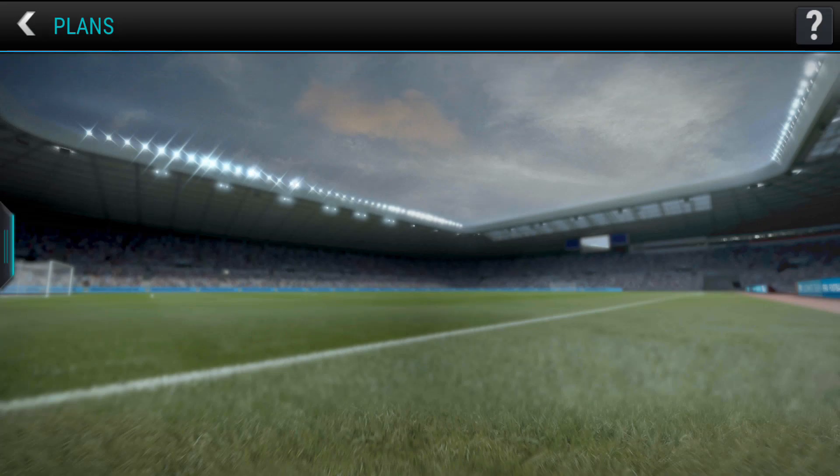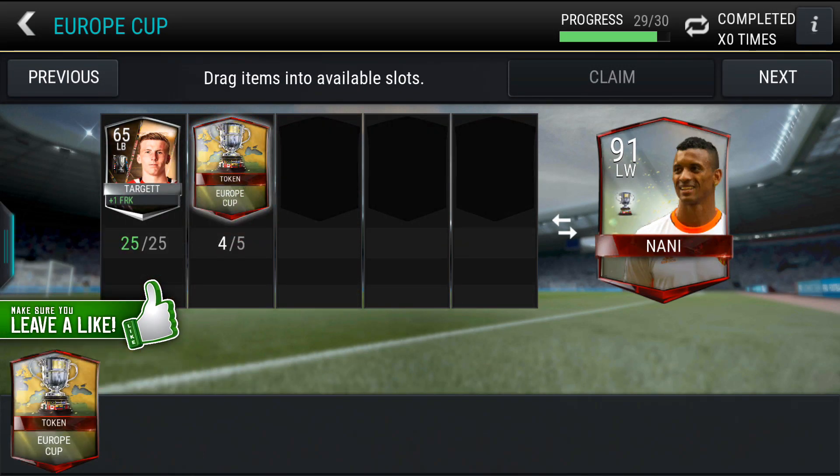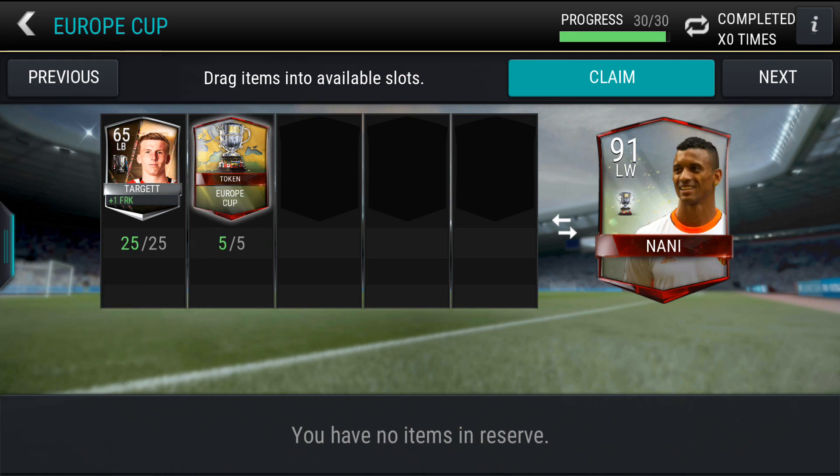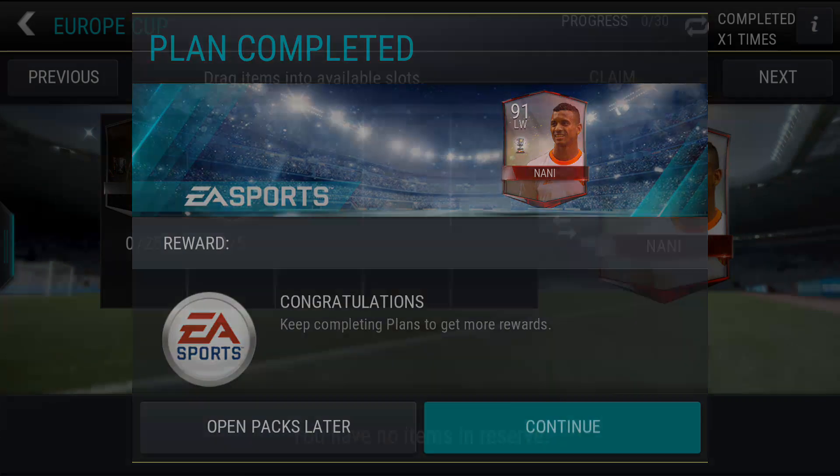Let's redeem Nani. Let's fill in all these cups. Now we can finally claim Nani - look at that, a 91-rated left-wing player!